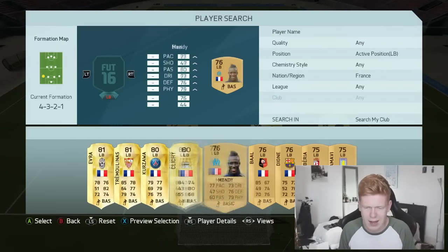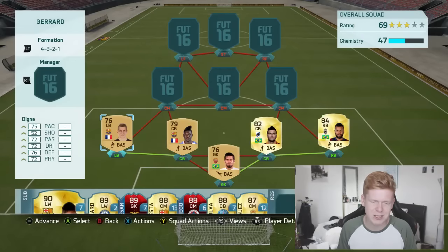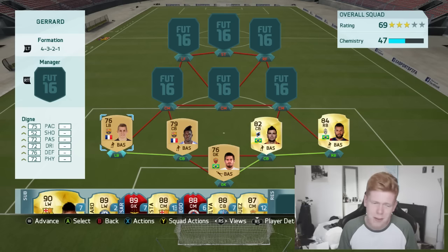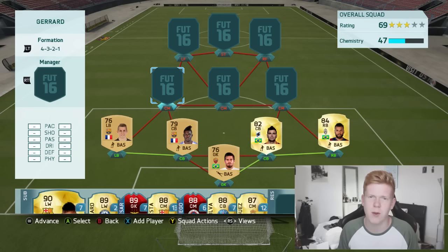Left back is another French player and a perfect link — that's going to be Digne. This guy has been all over the shop: PSG, Roma, and now he's gone to Barcelona. At one point Liverpool were actually going to buy him, and it probably wouldn't have been a bad buy, but Barcelona came in. Let me know what kind of role you think he's going to be playing at Barcelona given that Jordi Alba is there.